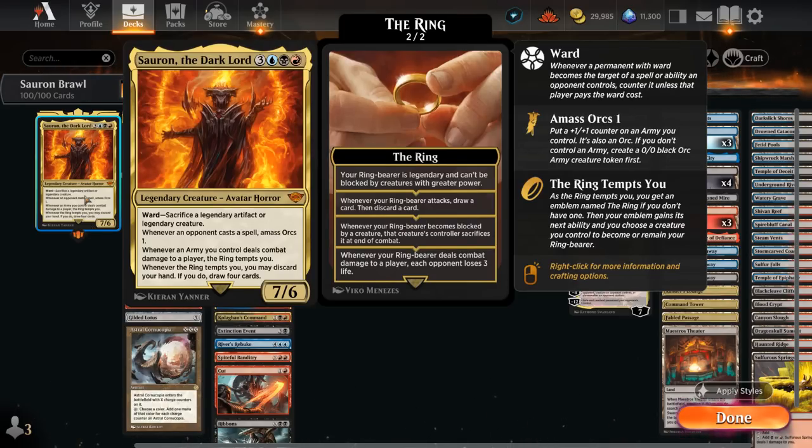Whenever an army we control deals combat damage to a player, the ring tempts us, which is another very interesting mechanic. Whenever the ring tempts us we may discard our hand; if we do, draw four cards. So there's a lot going on here with Sauron but I'll try to break down the general game plan.